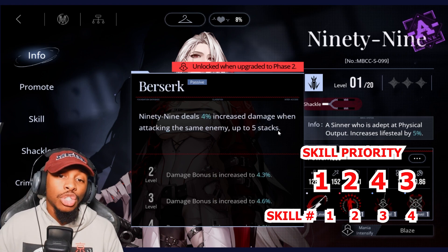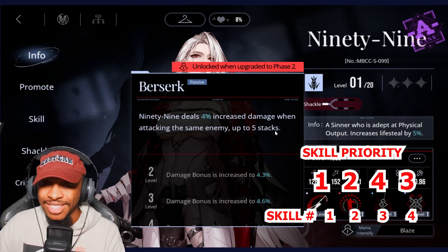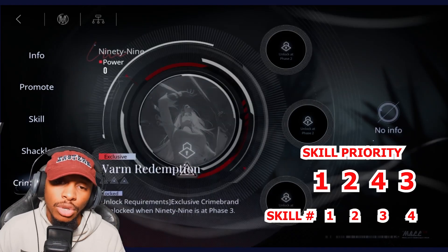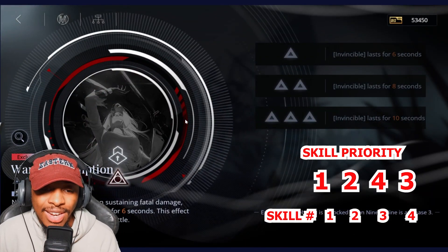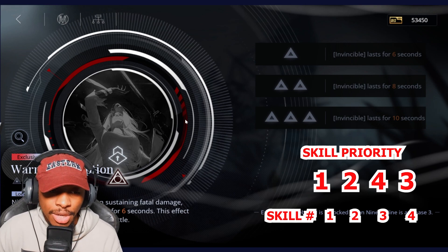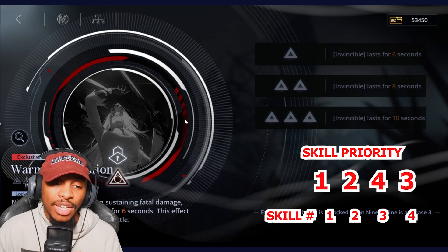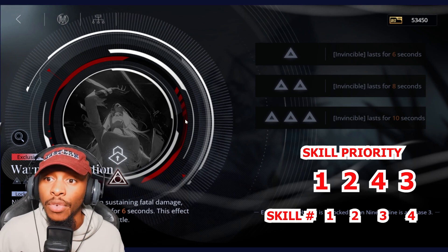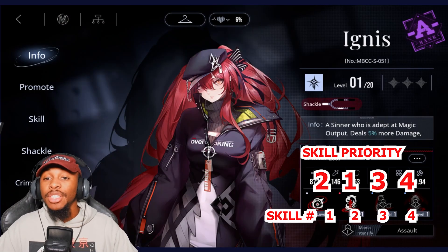Her first passive grants an attack speed bonus for every 10% of max HP lost, and she deals increased damage when hitting the same enemy, stacking up to five times — making her great for boss killing. With her exclusive crime brand, 99 will not die upon sustaining fatal damage but instead becomes invincible for six seconds, triggerable once per battle. Super OP.